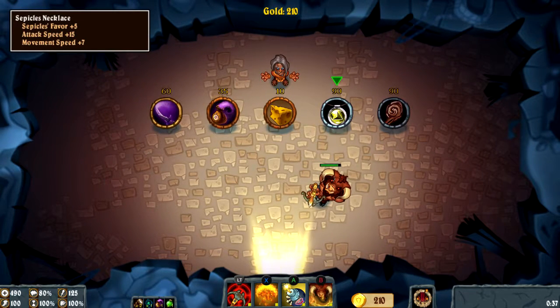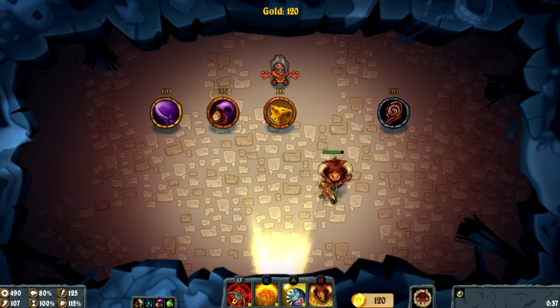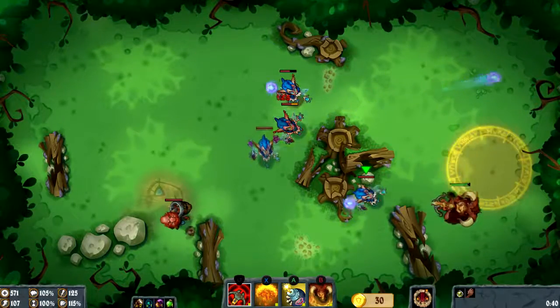There are also four gods in the game that are vying for control, and if you get their favor — whichever one you have the most favor of — you gain bonus stats. Sepically's is the speed one which I haven't really gone for before. I could go for health and upgrade skills — I like attack speed and movement speed, so I'll take this one. We could also go for health. We're going to head back out and maximize our effectiveness on this map before moving on to the next one.